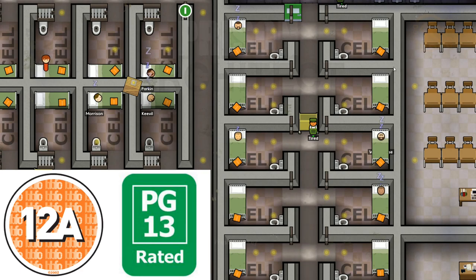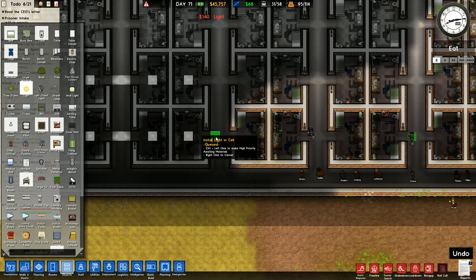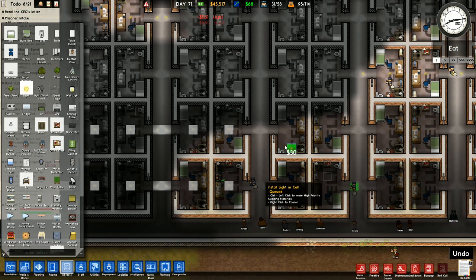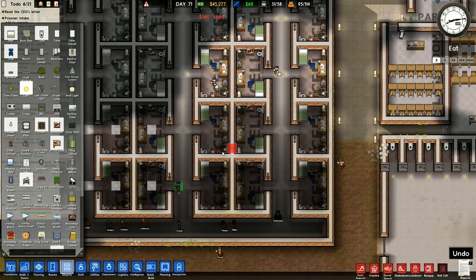Hey folks, it's Riftgar here, how you doing? Welcome back to Prison Architect. If we get plenty of light in here it's going to help a bit. I can't actually see anything because I've got the fog of war going on, and my guards can't be everywhere all at once, so we need to do something about that — which would be more CCTV. That seems to be the way forward.